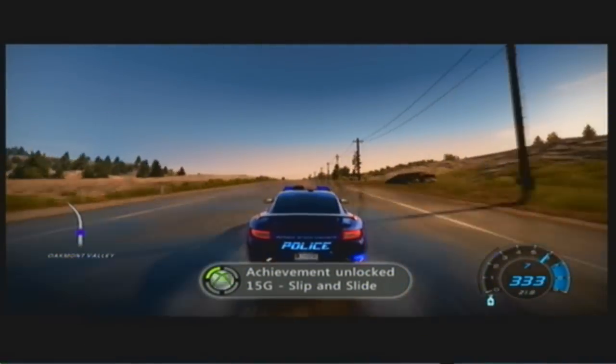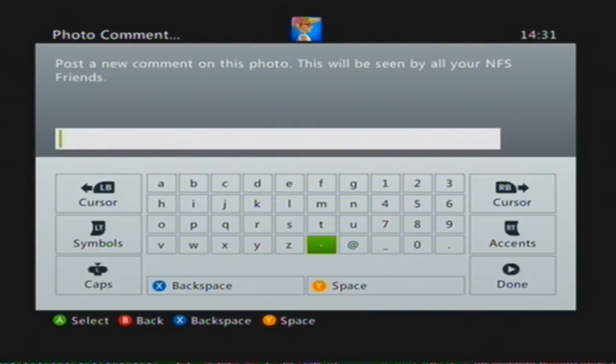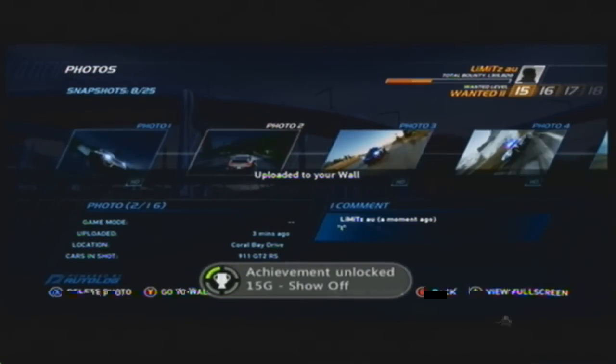Now for the Show Off Achievement: you need to quit to your auto log, then go to your photos in the main menu. Hit Y to share and just type whatever, then press Done. When it uploads to your wall you'll have your achievement.